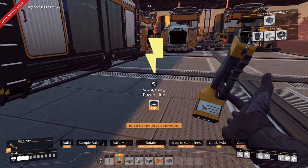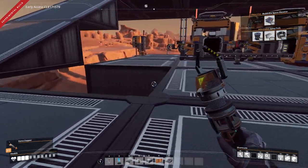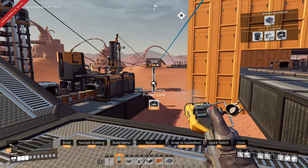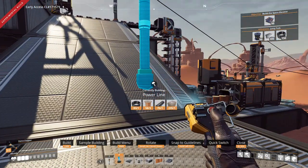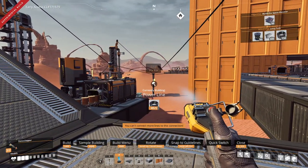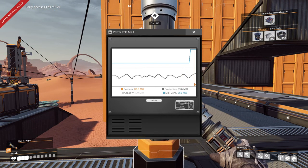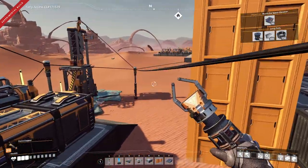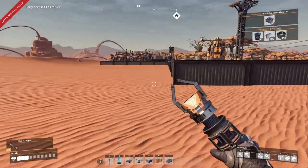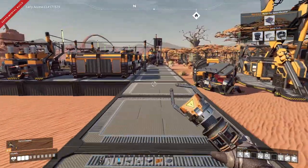Do I have everything for power? I'm gonna get some power poles ran and get all this hooked up. Moment of truth — I'm going to hook up all those constructors and smelters to the power grid. Oh my — that is way over. 266 draw, capacity is 130. Let me get some of these generators powered on. I just need to get some fuel.